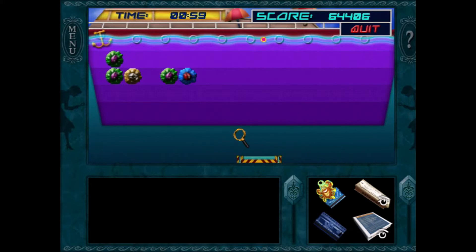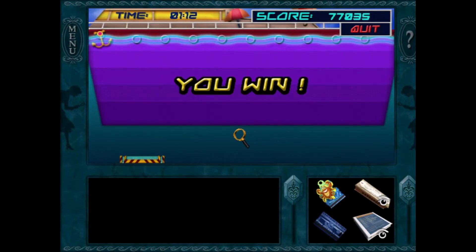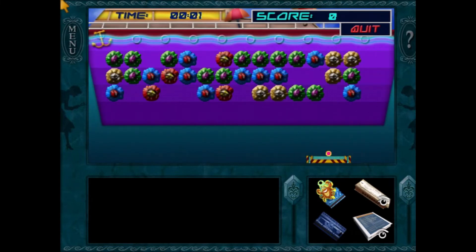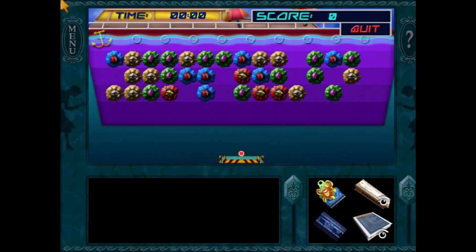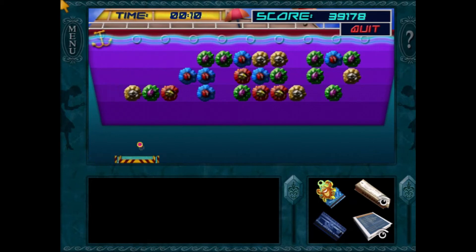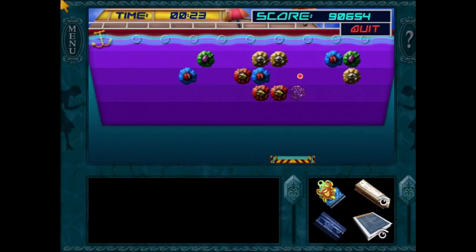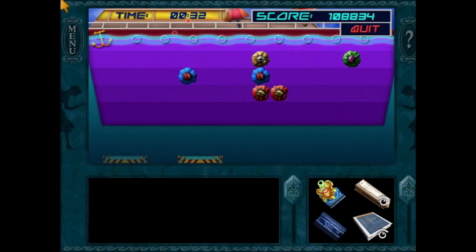The player completes all the arcade game levels and has all the prizes now - a harmonica, and other tokens redeemed from the vending machine. They note the prizes might be important later or appear as souvenirs in future Nancy Drew games. They have the soldering gun ready to fix the card reader resistor puzzle.